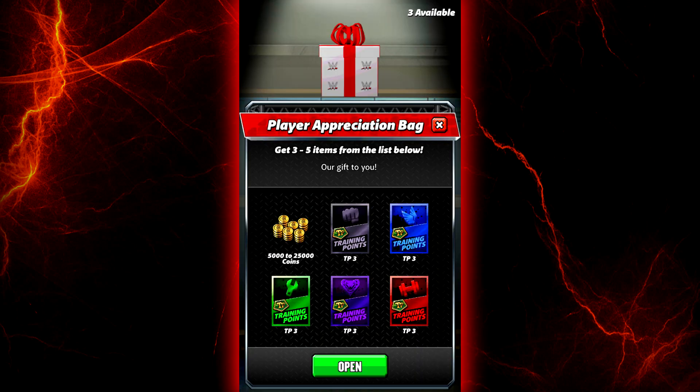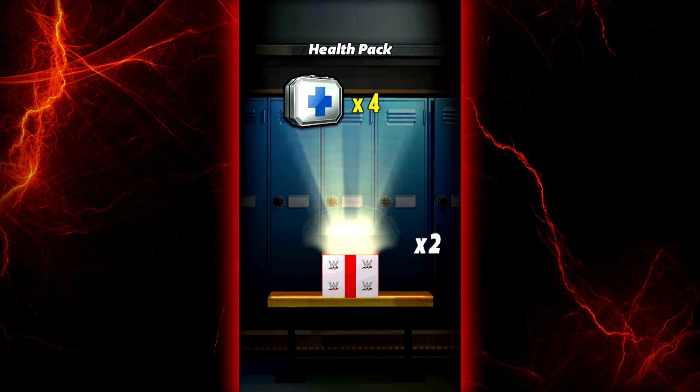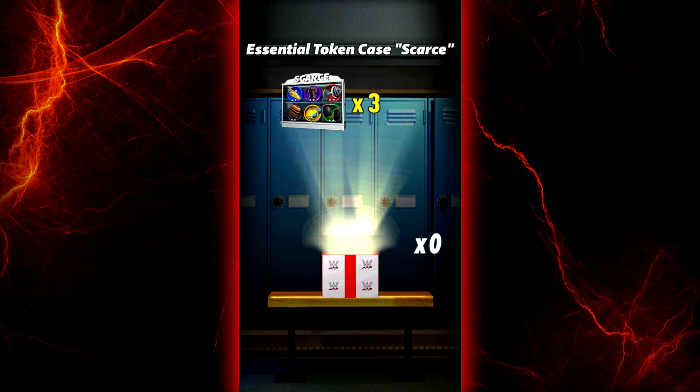We also get player appreciation bags — we got three of them. Let's see what we get. I don't really care about any of this, so I'll take anything. Here we go. Ooh, four health packs. Okay, that wasn't even in the list. Three training points for purple. And three essential token cases.